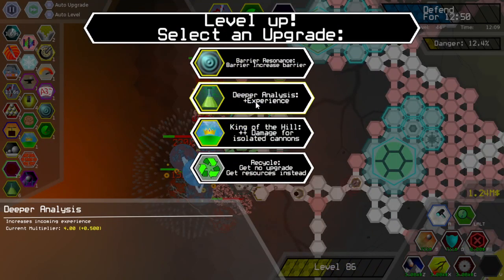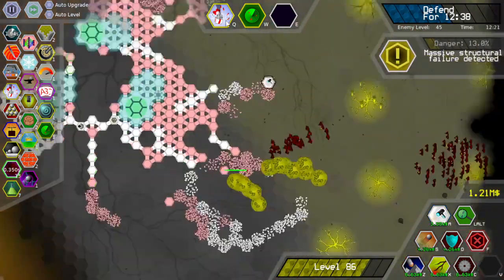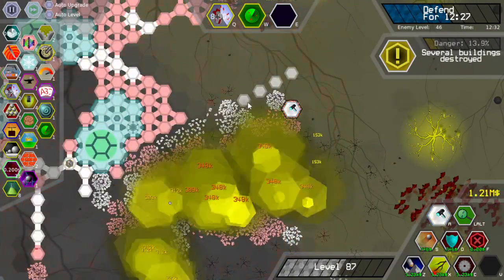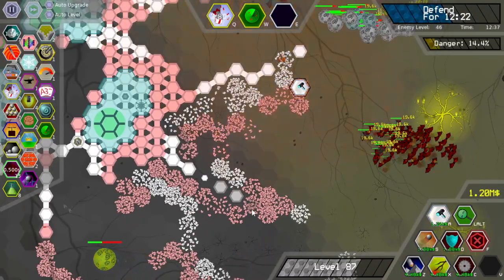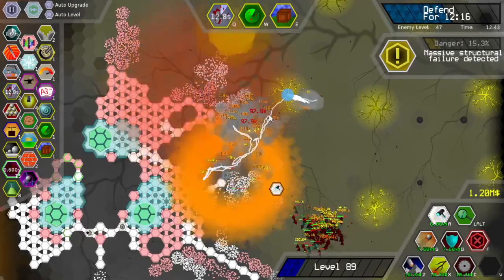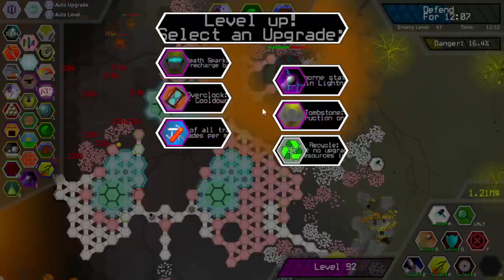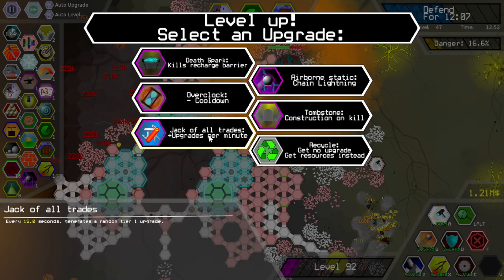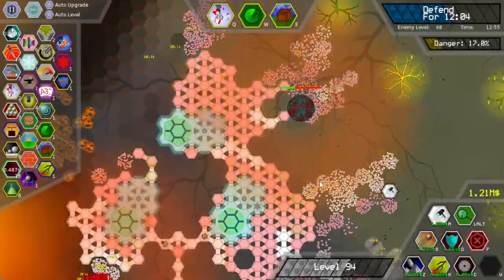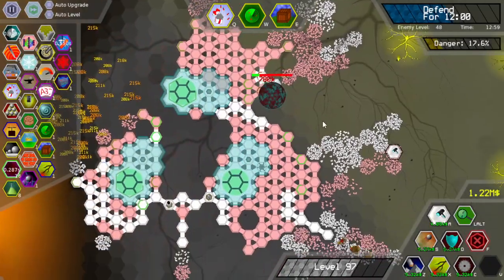I'm about to lose this guy, aren't I? Oh no, I'm not — I lucked out with the P boxes. More analysis — let's analyze. I have eight stacks of analysis. This is very weird — there it is, look at the damage, it just rose. Yeah, let's get frostbite because frostbite is surprisingly good in this situation.